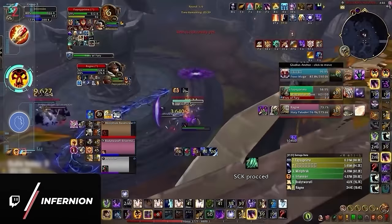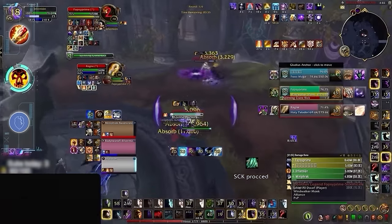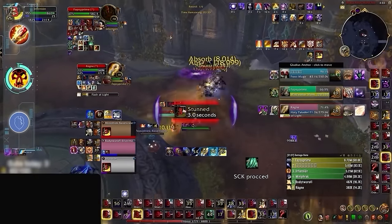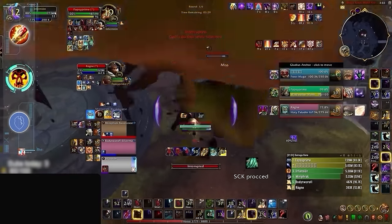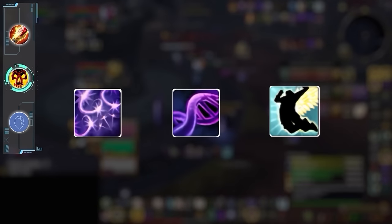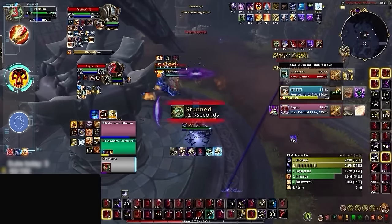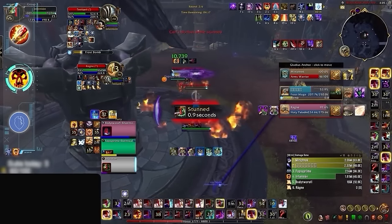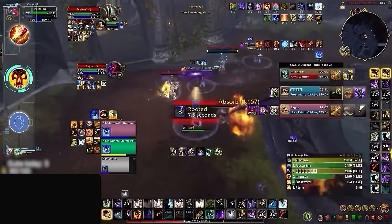Shadow Priest is likely one of the weakest specs at lower MMR, being a quintessential victim class in most lobbies. After some major nerfs in 10.2, Shadow has really struggled to find its identity in virtually every form of content — having subpar damage output while also having a pretty high death rate, meaning it's a priority target in most lobbies. On paper Shadow Priest might have a lot of utility, but at lower ratings utility is more difficult to benefit from since your teammates can be less predictable, where instead raw damage output is usually what carries the hardest.